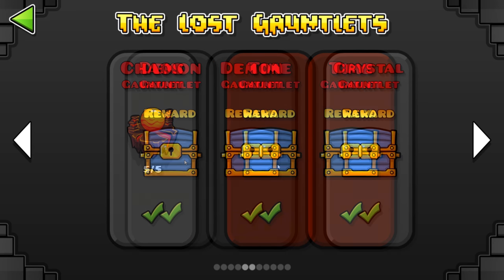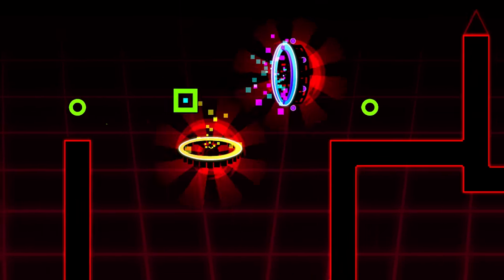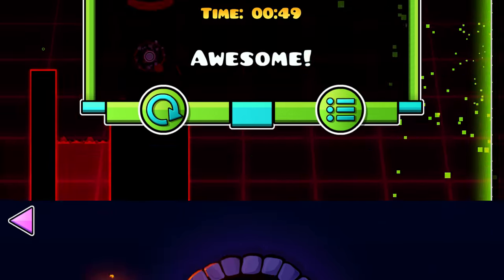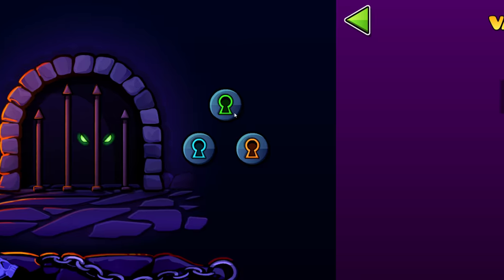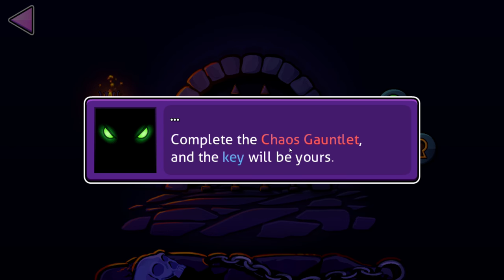As you might have noticed, the Chaos Gauntlet is missing. That's because we have to unlock it. To unlock it, we have to visit the monster which we get access to when we beat the challenge, and look at the first keyhole so we actually know that the Chaos Gauntlet exists.